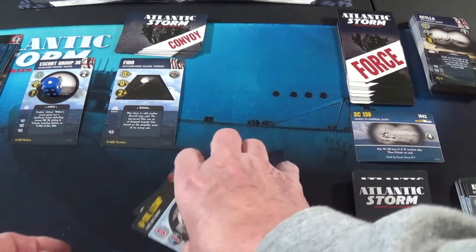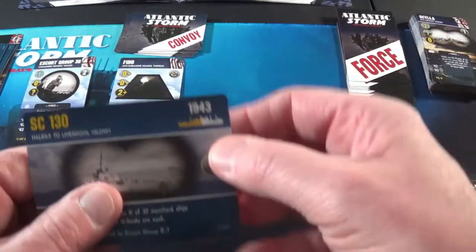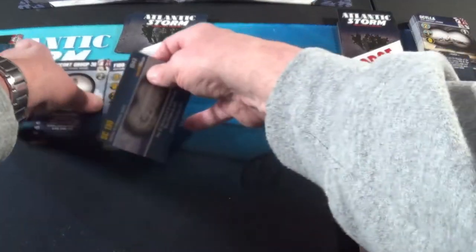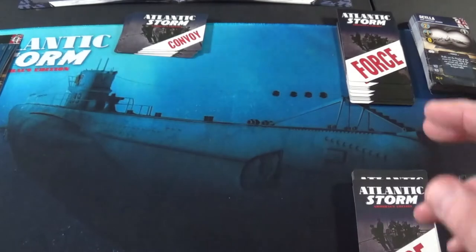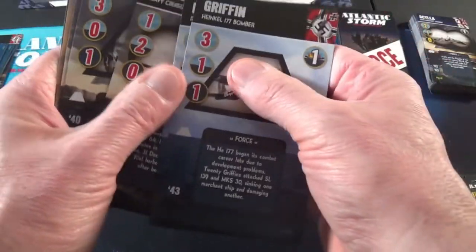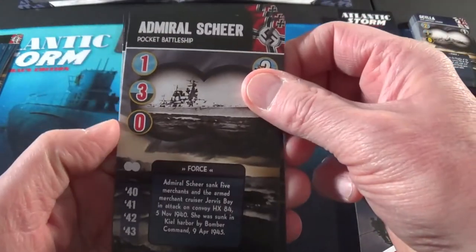These guys go to my discard pile. This one's worth a half — I don't have a half yet, so I've got to try to get a half to get my last hand up to nine. That's a couple more there. Check my hand size: 1, 2, 3, 4, 5, 6, 7 — I need one card. Eight — the Admiral Shearer.